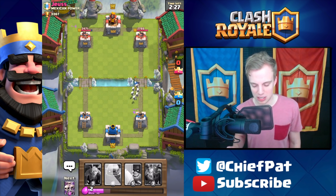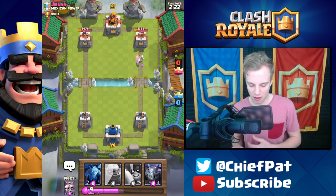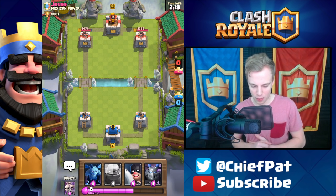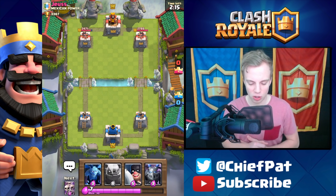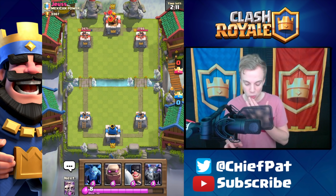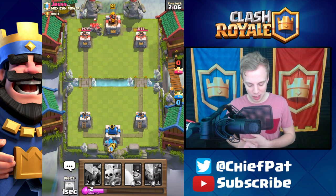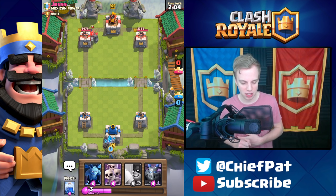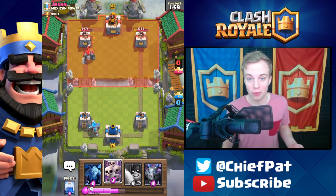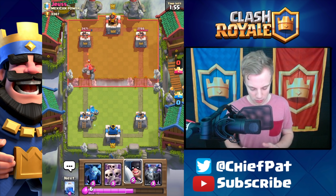I was hoping he'd zap there but not too shabby. He has the elixir collector so we've got to be on the lookout, but I'm getting ready with my golem depending on what he does. He has a golem too, so I'm actually going to play my own golem and go for the counter golem strategy — hopefully my golem will tank against his backline units and I can kill his golem faster than he can kill mine.